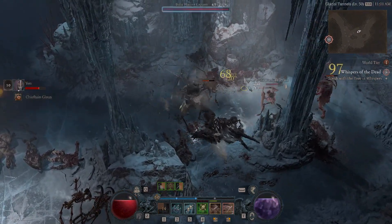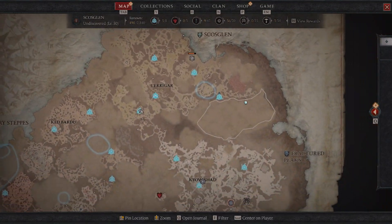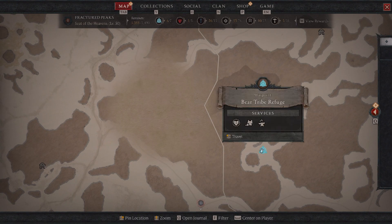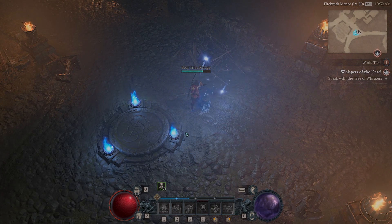So you might have seen this one already, but this one is going to be the Bear Tribe Refugee Campsite that we're going to be going to. This has a special mission at the end where you're going to go into a dungeon and take out some enemies, and it's usually only a one-time thing.